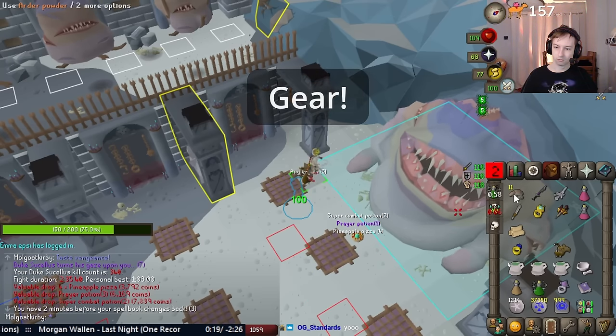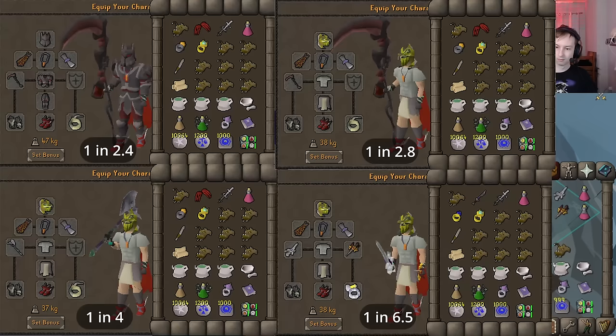First off, let's start with the gear and inventory. The main difference between the three setups is just swapping the main weapon. I downgraded the armor for realism, as most people in full Torva aren't using an Arclight. Bellator is BIS for all three, but Ultor or Berserker can work fine.